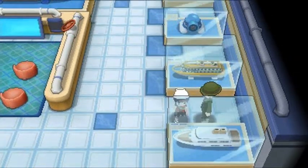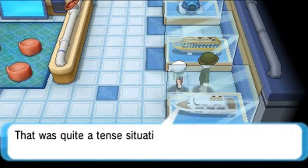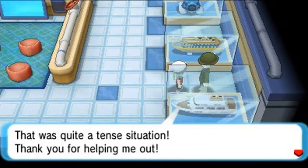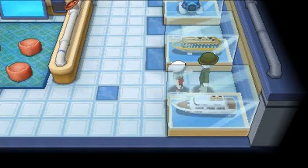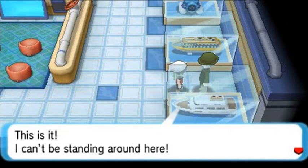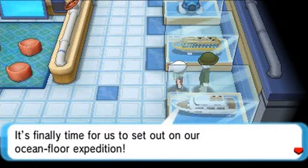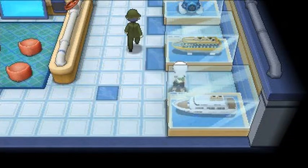With Team Magma gone, Captain Stern thanks us for our help. We finally hand over the Devon parts. He gets excited — it's finally time for their ocean floor expedition — and rushes off. We get no item reward whatsoever.